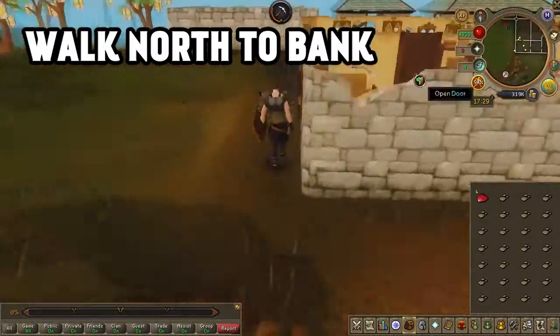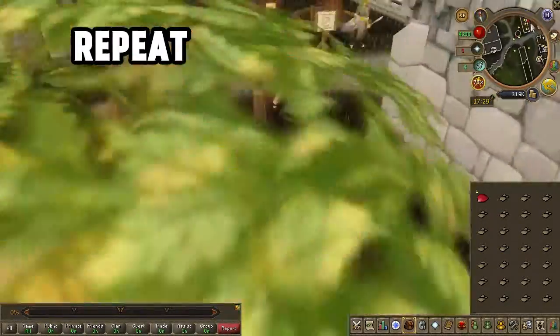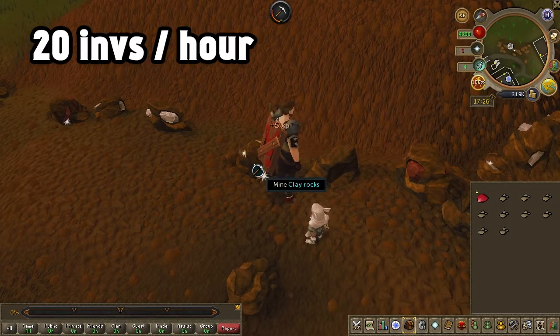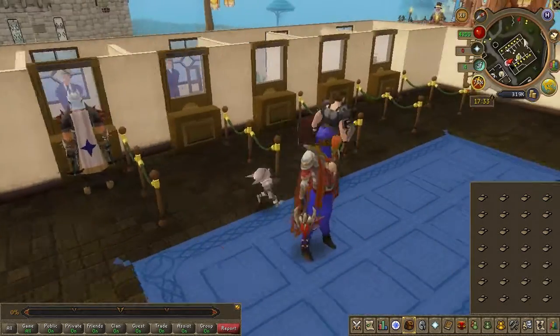Once you're full, just walk north and deposit your clay there, then repeat as many times as you want. You can run a total of 20 inventories of clay in one hour with the suggested requirements.